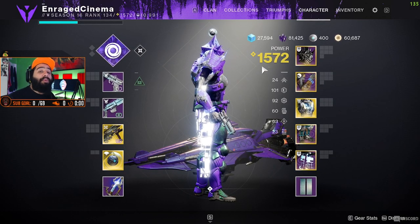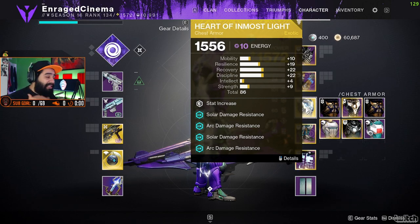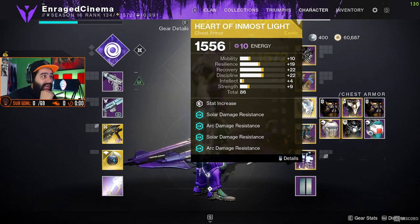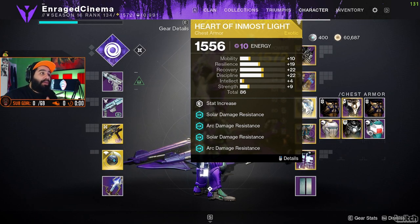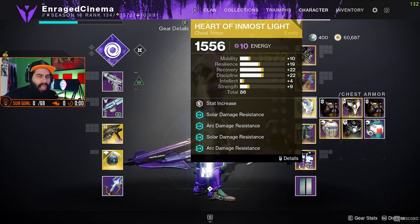Like I did with the Warlock, I'm going to explain it first. The most important thing about this build is Heart of Inmost Light. I think this is probably the best exotic right now for the Titan — definitely the best chest piece. What it does is it empowers each of your abilities. If you use your shield, it's going to make your melee and grenade recharge faster. If you use your grenades, it's going to make your melee and shield recharge faster. So depending on what ability you use, it's going to empower the others, making them stronger and recharge faster.